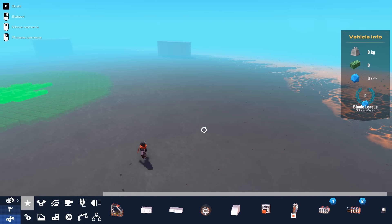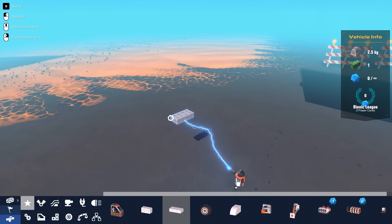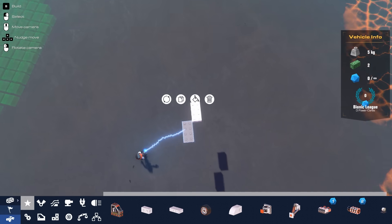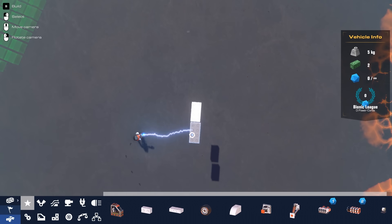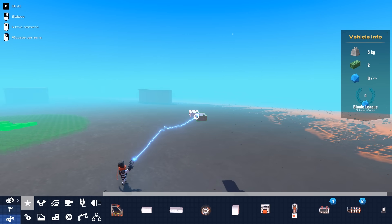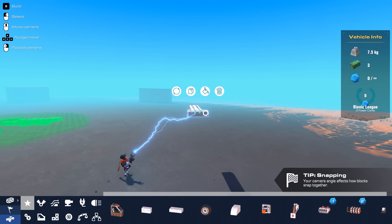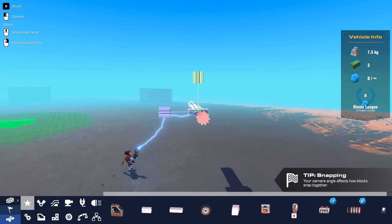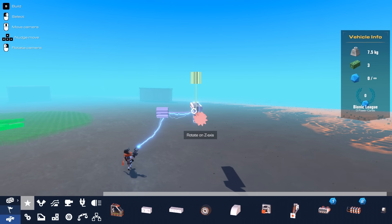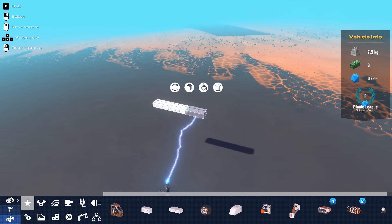Let's build an aeroplane. So I know the basics — we're going to build like a long bit, but it's not going to be like a conventional aeroplane. It's going to be like a TIE fighter kind of thing. That's not quite on the level — there we go, perfect. How do you rotate again? Hold Alt. We want to rotate this way — there we go, perfect.